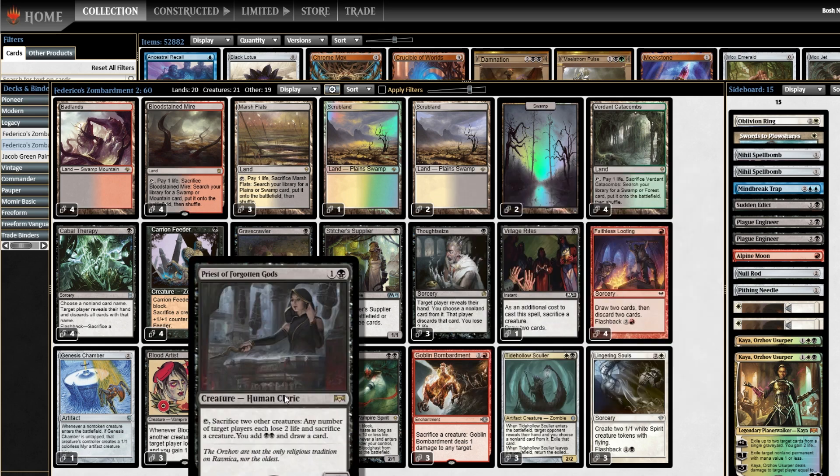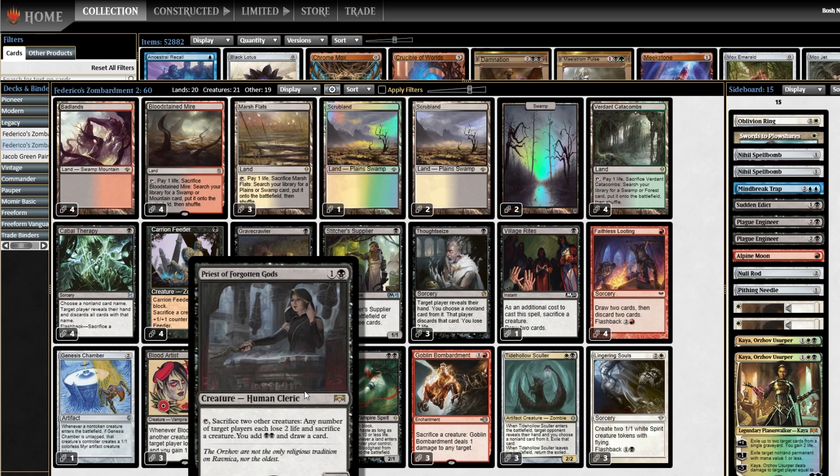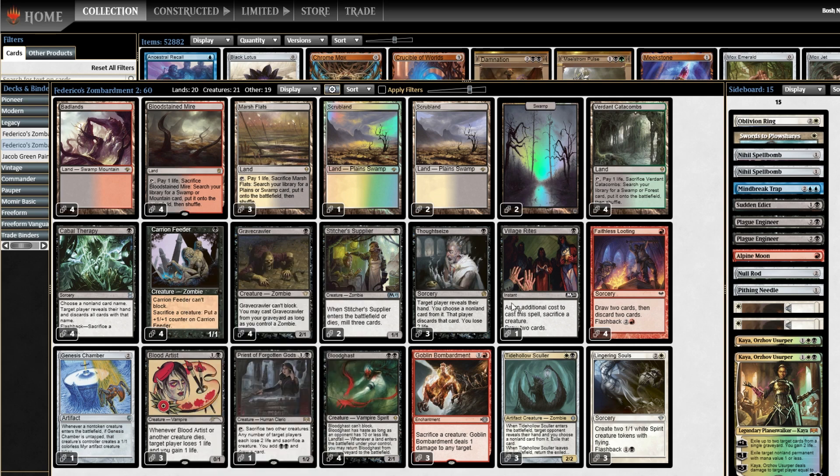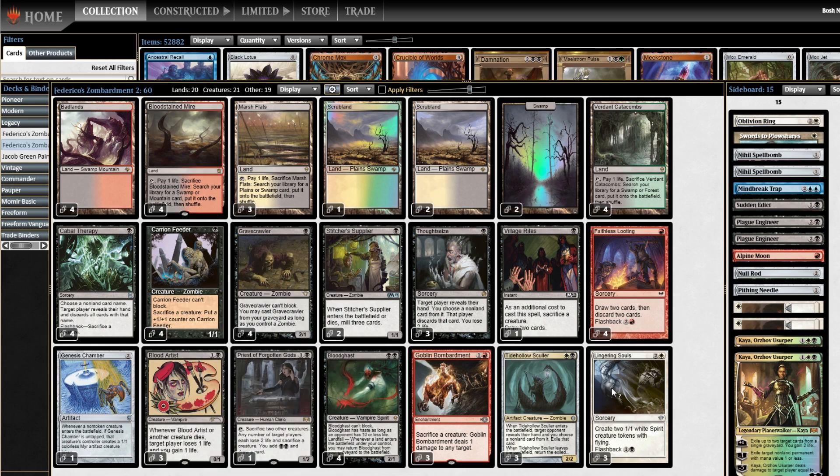I have a fun 1-of Priest of Forgotten Gods. Tap it, sac two other creatures, any number of target players each lose 2 life, sacrifice a creature, you add black-black and draw a card. This thing is a one-card engine. It's just a 1-of and it's pretty fragile for Legacy, but if the game gets grindy and my opponent runs out of removal, this is exactly the sort of thing I want to be digging for. Worth a shot.